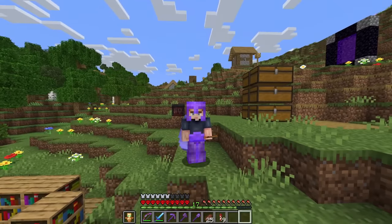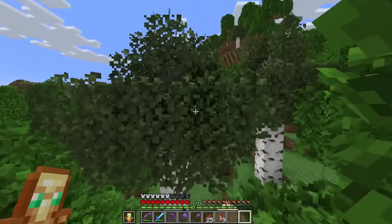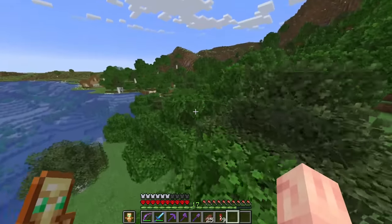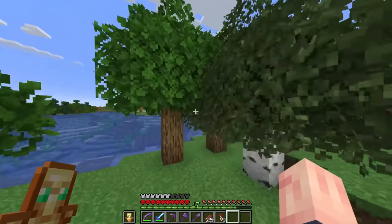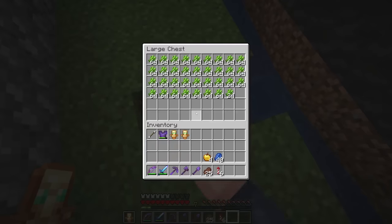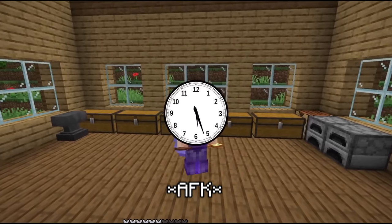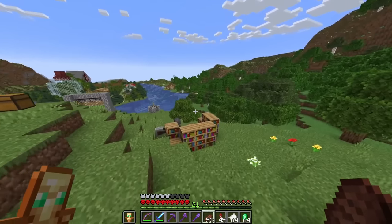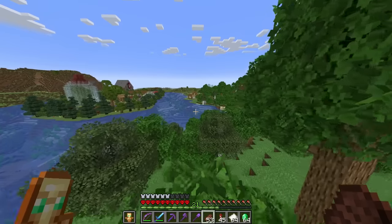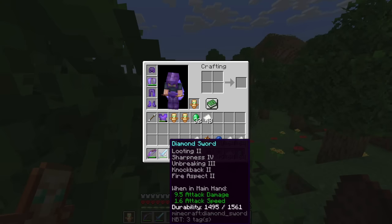For my armor and tools I still need four mending books. After trading paper for emeralds at the trading hall, I got 48 emeralds and traded for the mending books — putting mending on pretty much everything now. I'll put mending on the sword once we get sharpness 5 on it. I also only have looting 2, so I need looting 3 eventually. After combining axes and finishing up enchanting, I realize I only had protection 3 on my leggings instead of protection 4 — that's something I'll fix in the future.